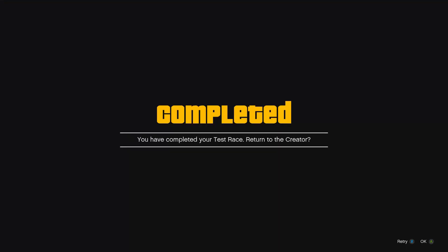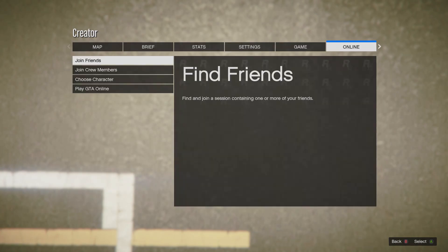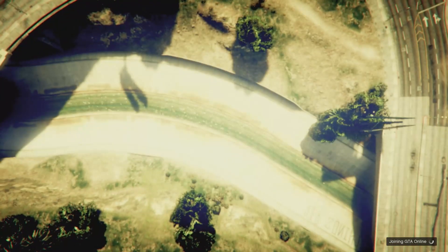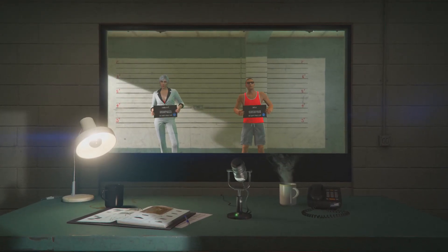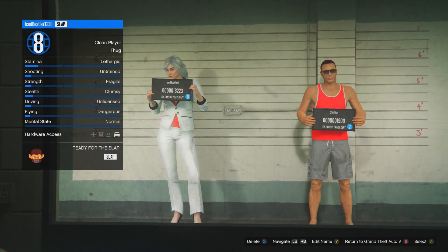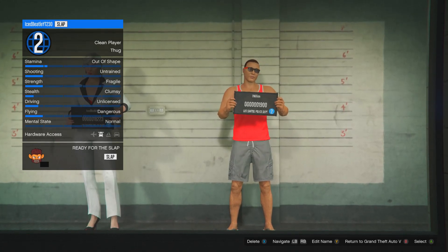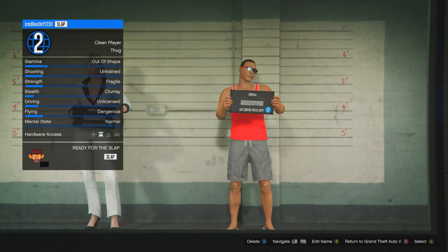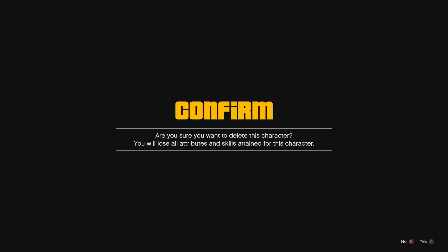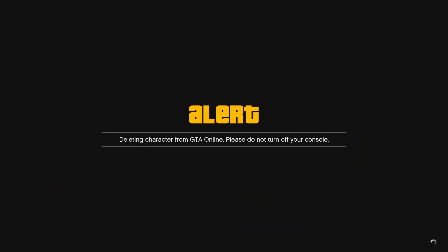After you have completed your test race, press OK. Then press pause, go to the Online tab, and go to Choose Character. In the character selection, be careful that you are not deleting your main character. Select your male character and press delete, type 'delete' to confirm. This will delete your male character.